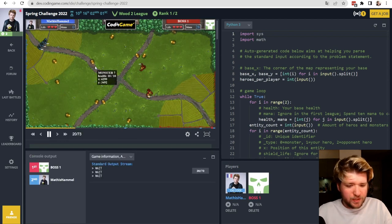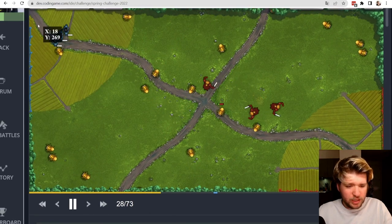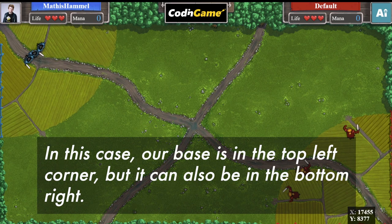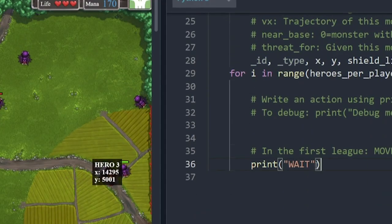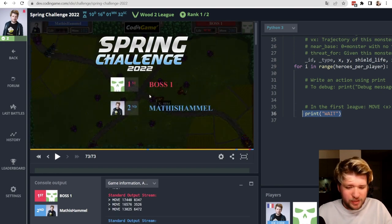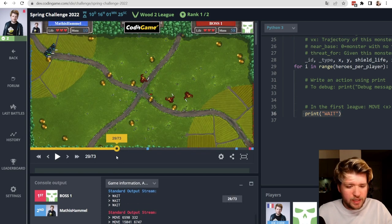Our goal in this challenge is to defend against spiders. You can see spiders trying to reach our base, which is in the top left corner, and the enemy is in the bottom right. For now our AI is just printing WAIT, so we lose — Boss 1 beat us. Our goal is to defend better.